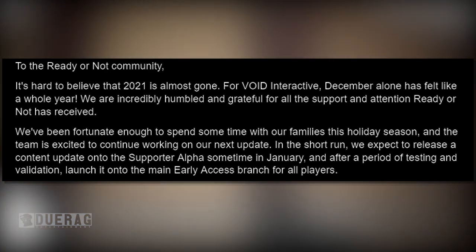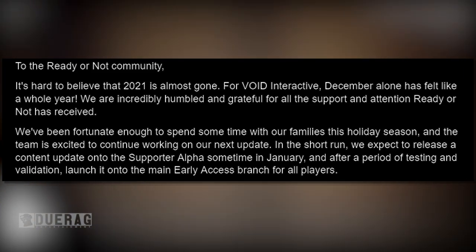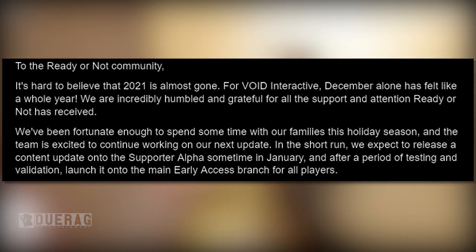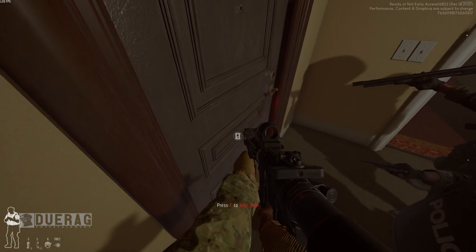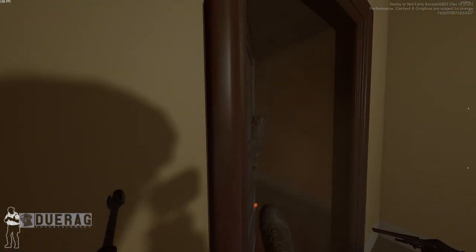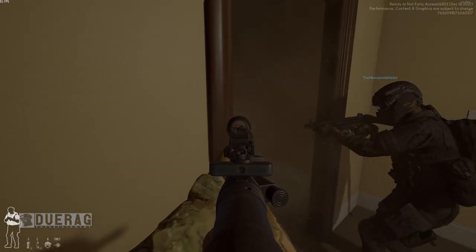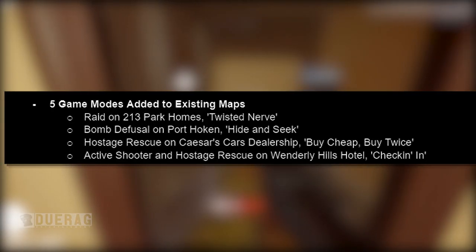The update reads: 'It's hard to believe 2021 is almost gone. Void Interactive — December alone has felt like a whole year. We are incredibly humbled and grateful for all the support and attention Ready or Not has received. We've been fortunate to spend time with our families this holiday season and the team is excited to continue working on our next update. In the short run, we expect to release a content update onto the supporter alpha sometime in January, and after a period of testing and validation, launch it onto the main Early Access branch for all players.'